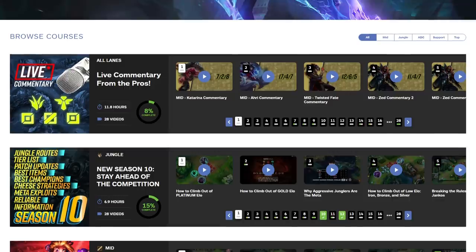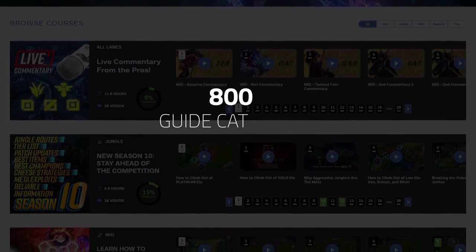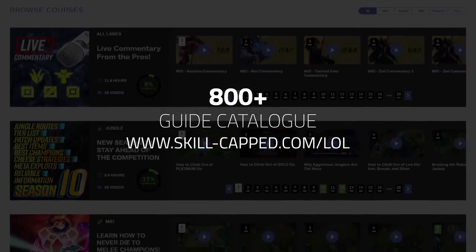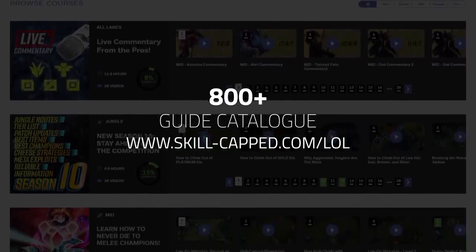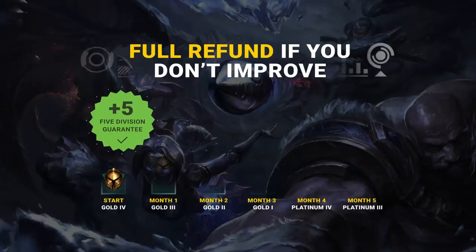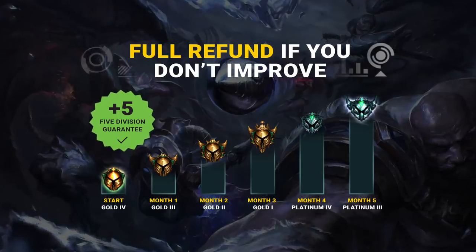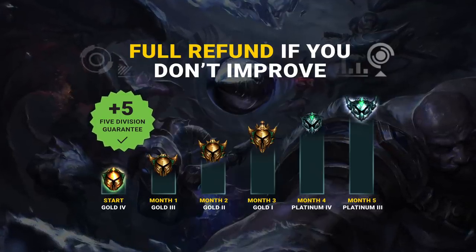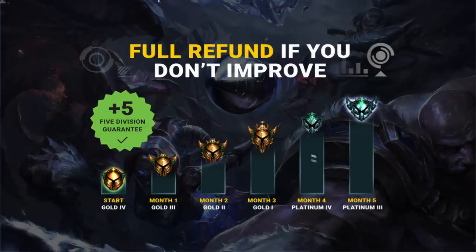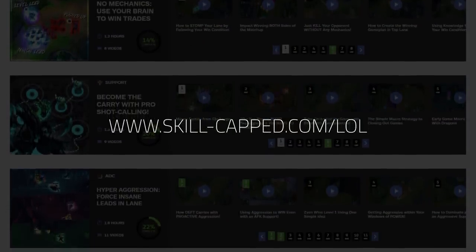If you want to master your draft phase and always have a game-winning plan, sign up for skill-capped.com. We'll be creating more game plan guides just like this one, and have hundreds of the best jungle guides on the internet. We're so confident in our service that you can even see what rank we think you'll climb to before subscribing. If you don't reach that rank while actively using Skill Capped, you'll be eligible for a full refund.